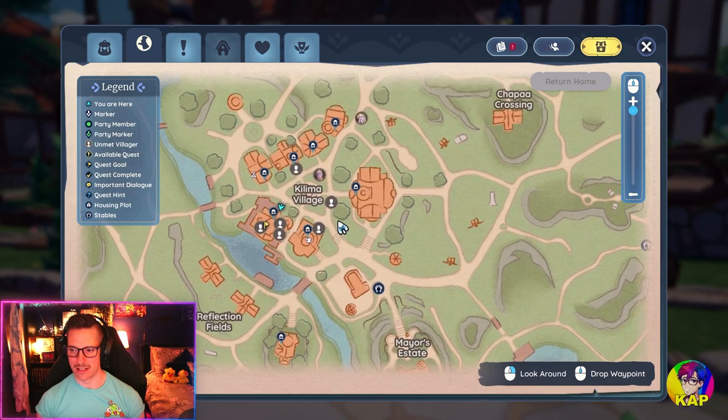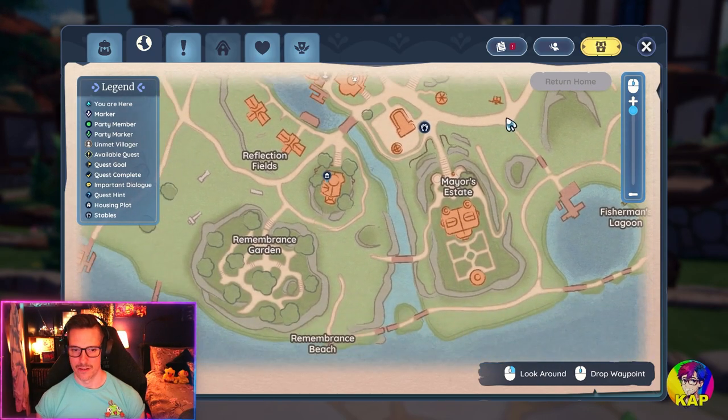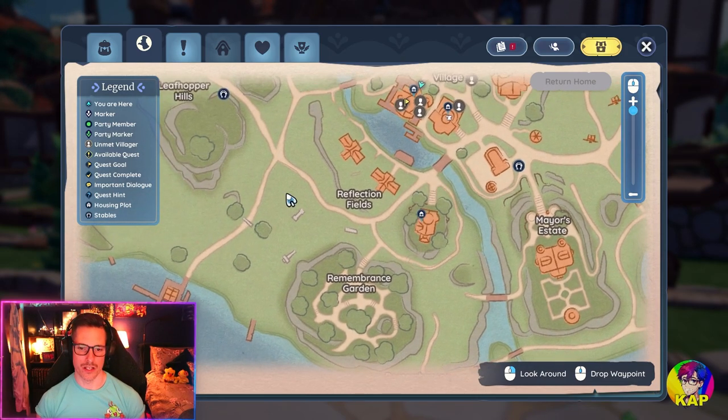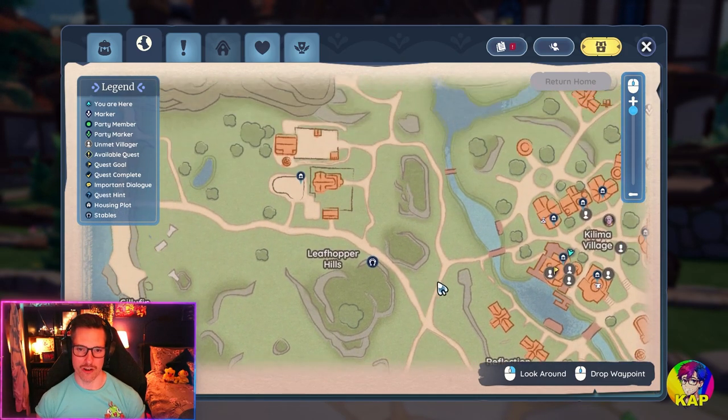So it's a little bit like Find My Friends. That helps you if there's somebody you need to hand a quest into, or someone you want to talk to — it helps you track them down.